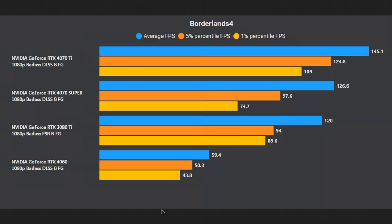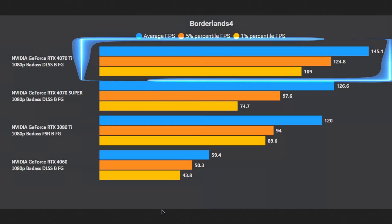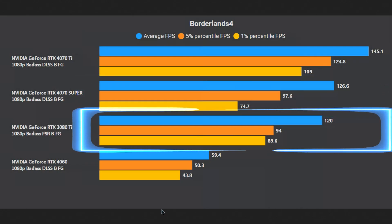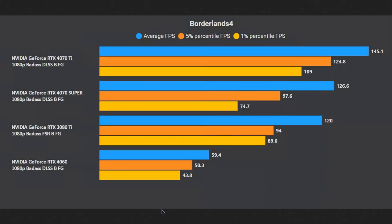Looking at overall average frame rates at 1080p balanced badass settings with frame gen: the 4070 Ti averages 145fps with lows of 109, the 4070 Super averages 126-127 with lows of 75fps, and the 3080 Ti averages 120 with lows of 90fps — though this uses FSR frame gen, not DLSS. The 4060 averages 59 with lows of 44. Despite looking playable, it's not stable — there's too much input lag and stuttering as indicated by those 43-44fps lows.